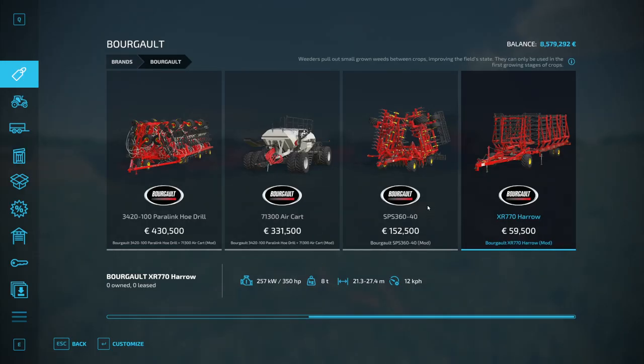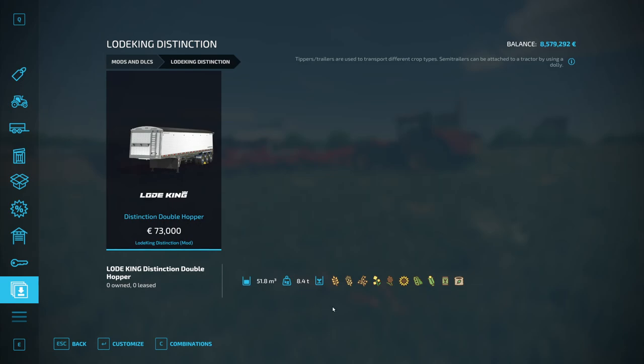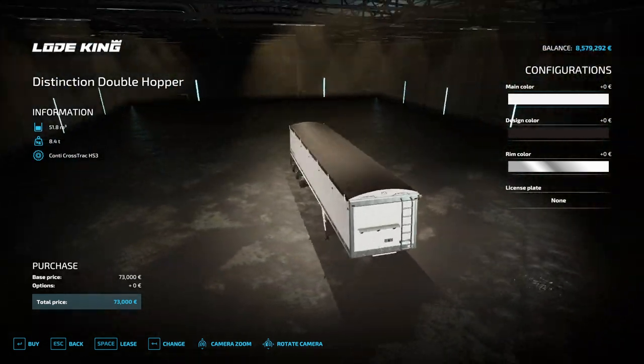That's it for the Bourgault. We also have some more new mods — this is the Lodeking. You have to be aware it can't carry everything that normal tipper trailers can. It can only carry grain, seeds, and fertilizer, and it has a capacity of 51,800 liters. It's a truck trailer — a semi-trailer.